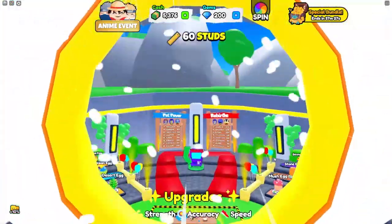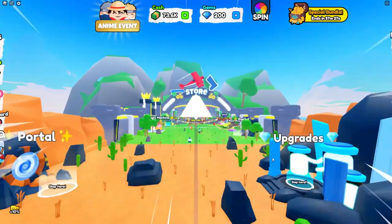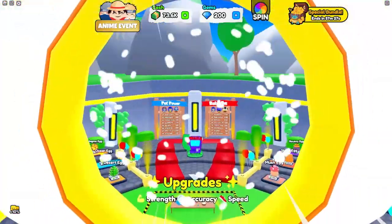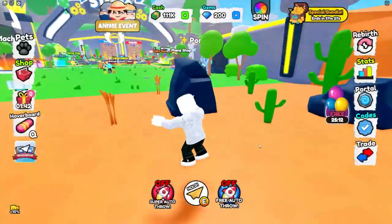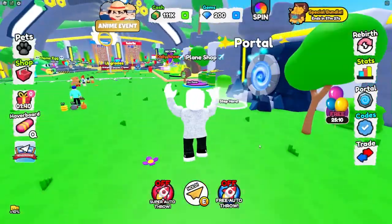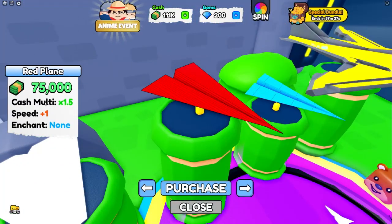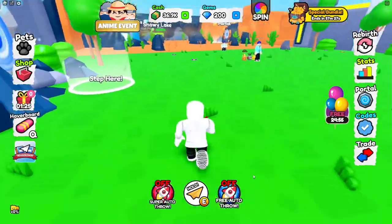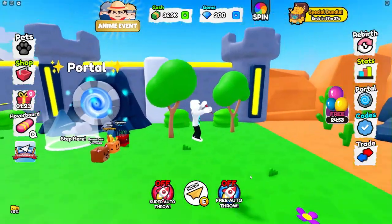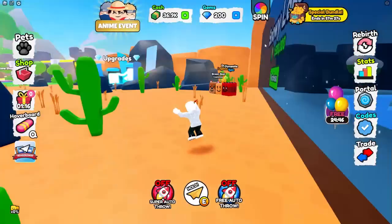We hit it perfectly! We only need one more shot to get enough for the next plane. Just like that — we now have 111k cash. Let's go and get a plane and see how much better it makes us. If I buy this one it's times 1.5 cash. Let's do that — and now I've got a new plane!